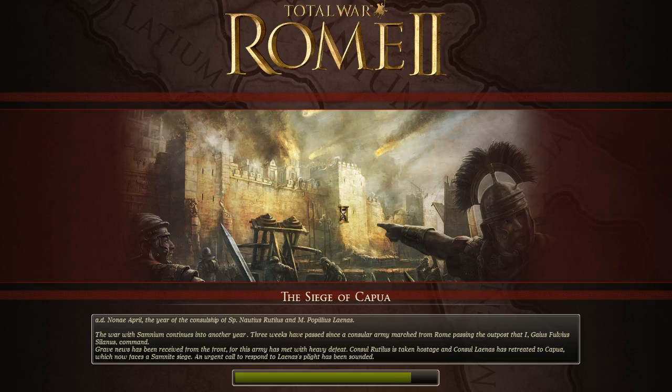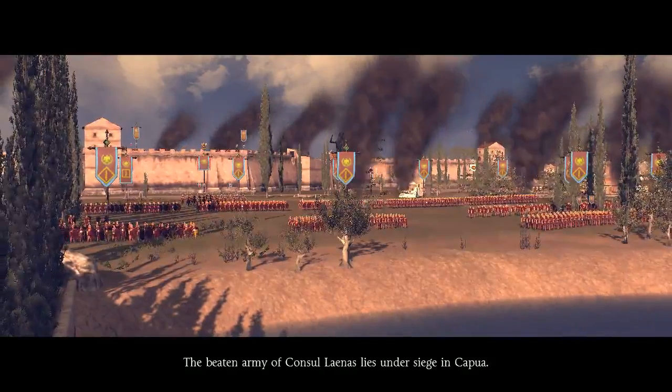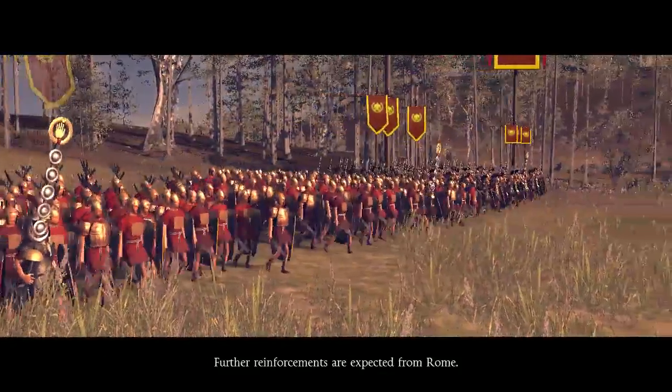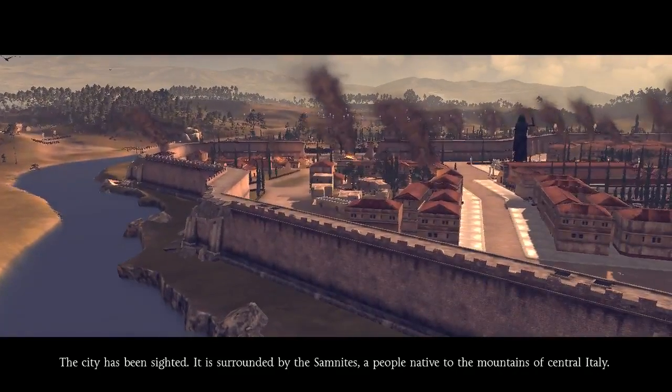We're going to the siege of Capua — Capua, something like that. I don't even know where it is. Just get some ballistas in there and we'll be rocking. Oh, it's in Italy. 'The beaten army of Consul Linus lies under siege in Capua. They're scared — oh no, they're peasants.' I, Gaius Fulvius Silanus, have hurried south with my meagre command to aid the Consul. Further reinforcements are expected from Rome. The city has been sighted; it is surrounded by the Samnites, a people native to the mountains of central Italy.